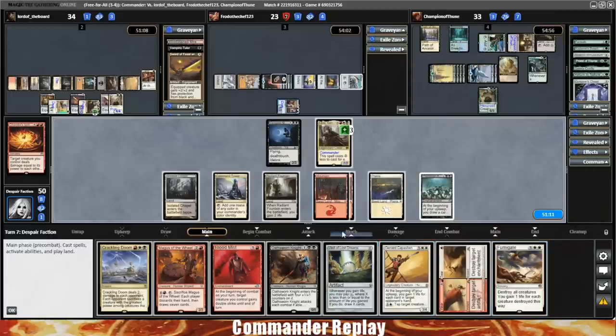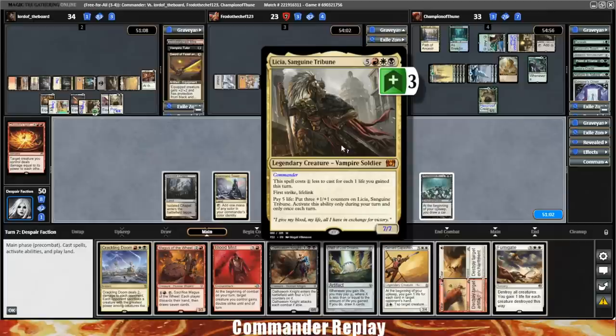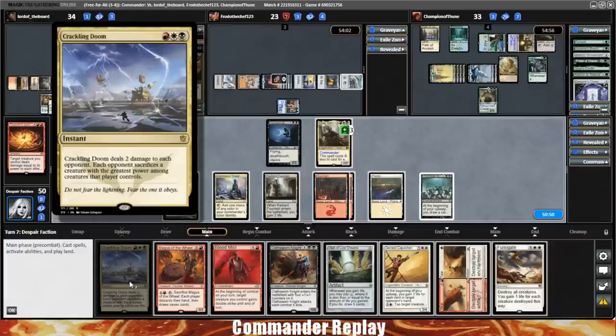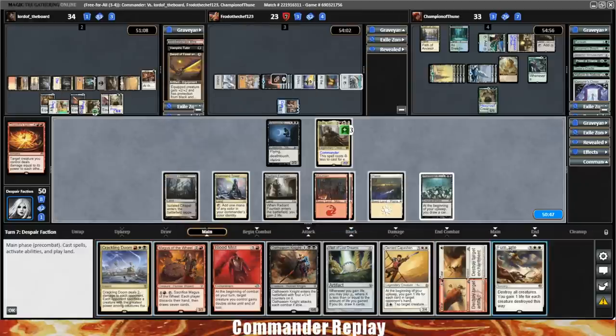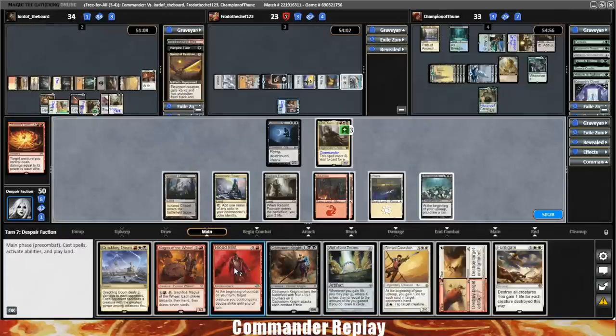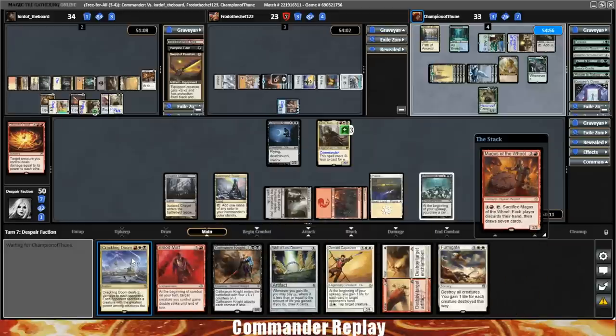We're gonna stay back with the Vampire Nighthawk — it's a really good blocker. Thinking about going after the blue player. They just tutored, so we should go after them. When your choices are the blue player or the Simic player — whichever one you kill, the other one's gonna do something nasty to you. We do know they just tutored with Planar Portal, so going after them is probably the right call.